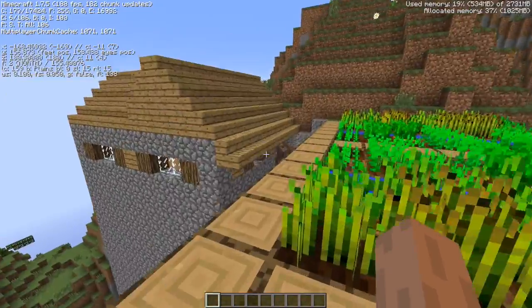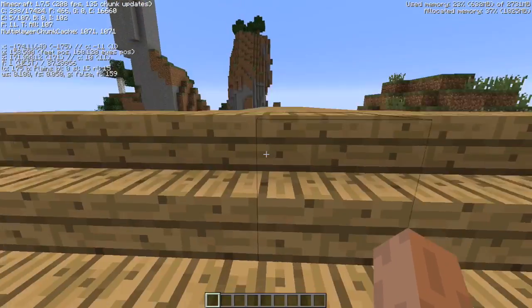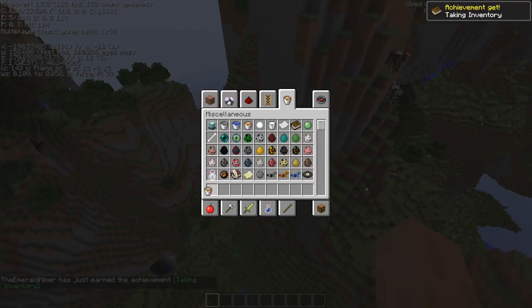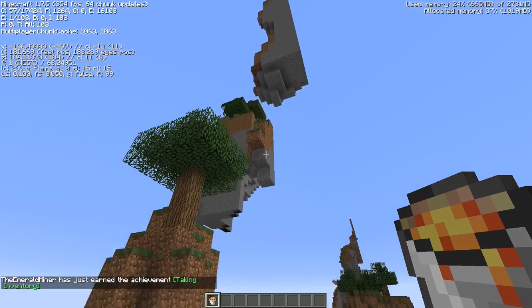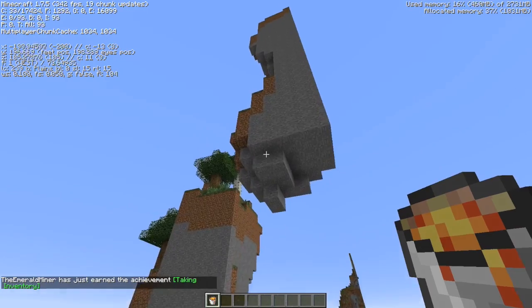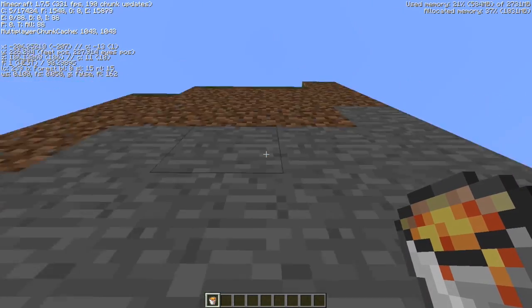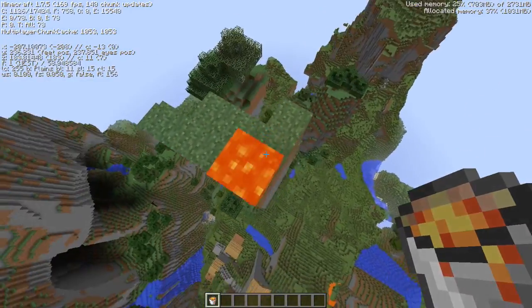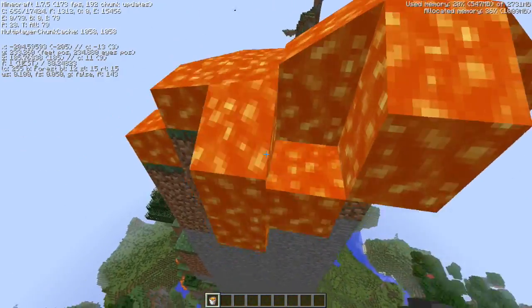It was just a 32x32 pack so it probably won't change much. Let's pour some lava down some of these tall mountains and see how our FPS handles that. Since we've been around the world generating chunks and that's kind of settled, we now have a lot more FPS — around 300. Let's drop a bunch of lava off.